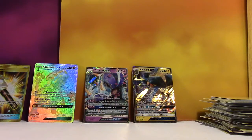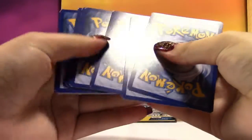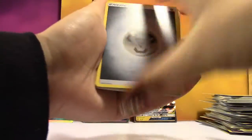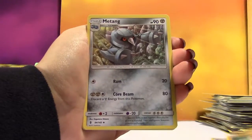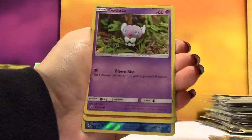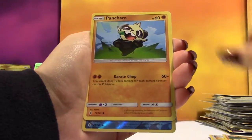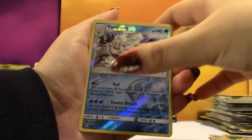You've got to start pulling stuff. I'm trying. Next pack — we have a Metal Energy, a Rescue Stretcher, Sudowoodo, Matang, Carvanha, Fletchling, Litwick, Gothita, Pancham, a Reverse Vanilluxe — we've got a lot of ice cream — and a regular Rare Sharpedo.